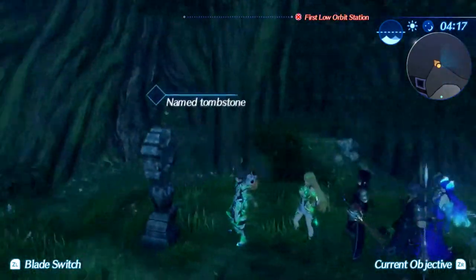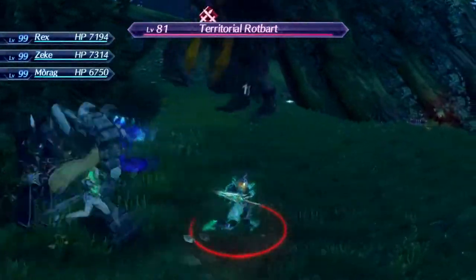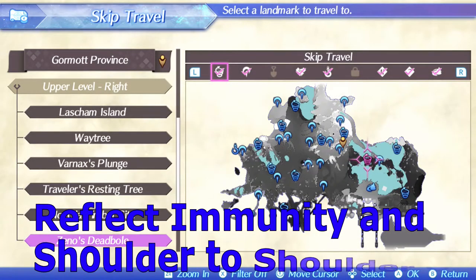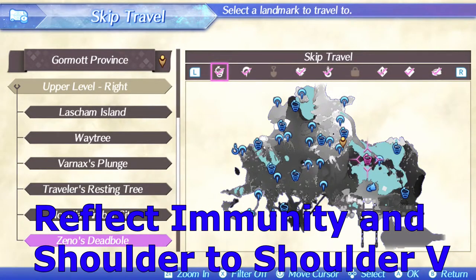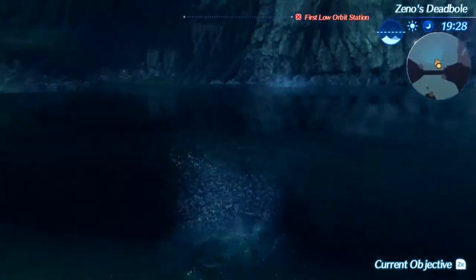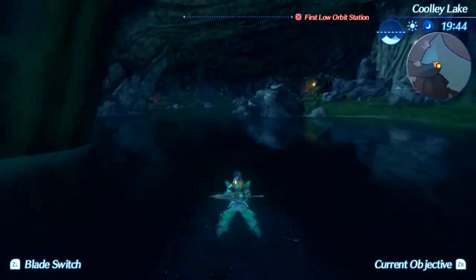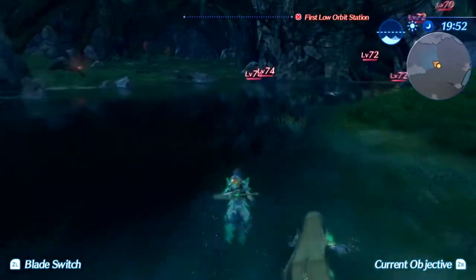Head past the lower-level monkeys and around the tree and you'll find it on a cliff side. Reflect Immunity is found in the upper level right area in Gormott — fast travel to Zeno's Deadbull and swim north to find the tunnel. Kill the King Piranhaxes in here to find this aux core.